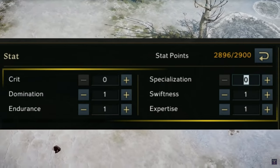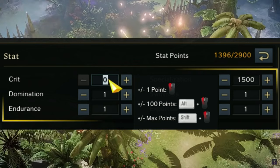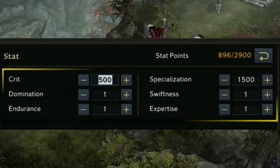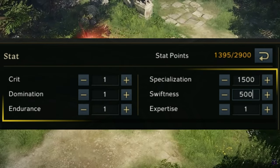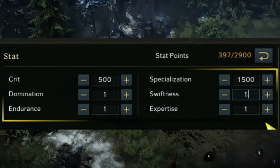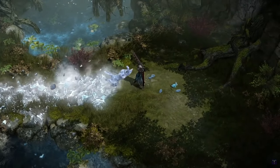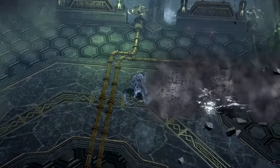For stats, you're gonna use specialization with critical on your necklace early in the game. But as you progress and get more sources of critical, you can drop crit rate and swap it with swiftness, because you're gonna need fast animations and lesser cooldowns. So mainly specialization, then crit rate or swiftness depending on your situation — if you feel like you aren't critting enough, put it on crit; if you feel like you have too much crit, put it on swiftness.